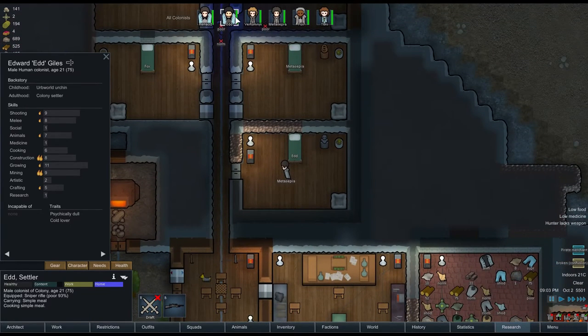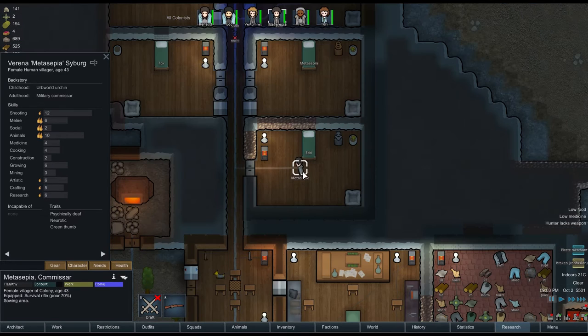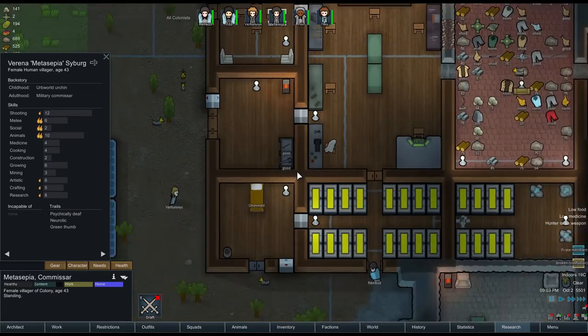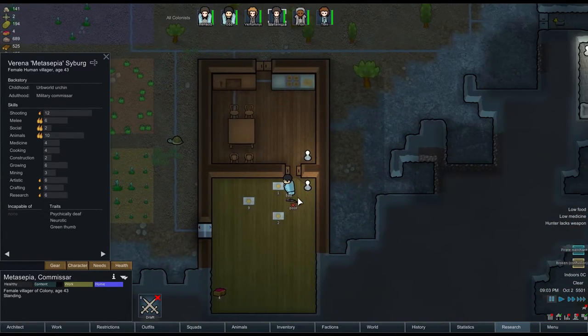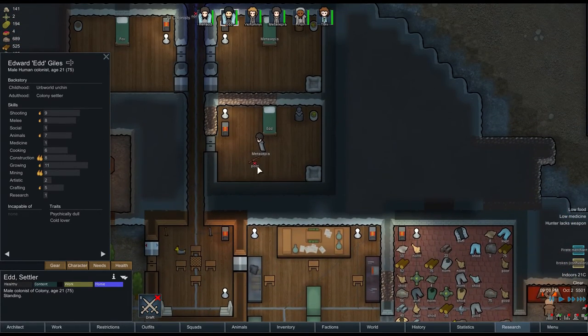So it's going to be Renard and Metasapier. Ed, wherever you are, I'd like you to drop your sniper rifle. Metasapier, I'd like you to drop your survival rifle and grab Ed's sniper rifle. Ed, I'd like you to have the survival rifle - do a swap.